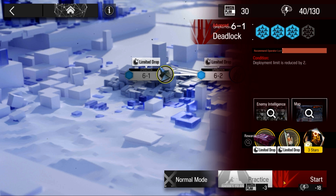Welcome to my video, this is Echogen. This is the Low Stars All-Stars series where we complete missions using 2 and 3 star operators. The mission for today is 6-1 challenge mode.